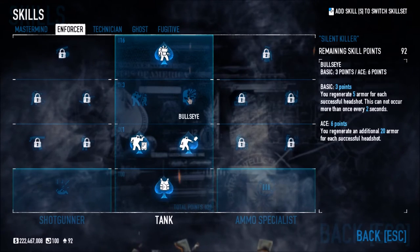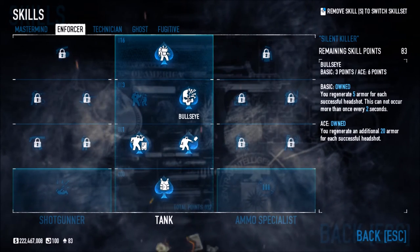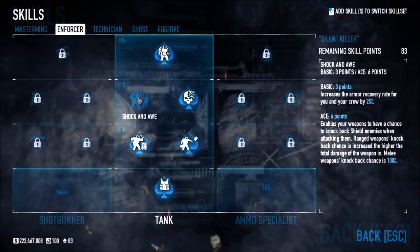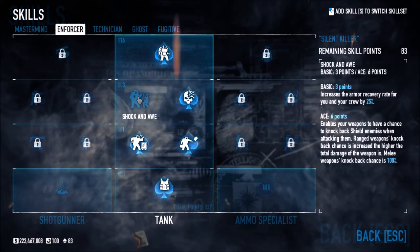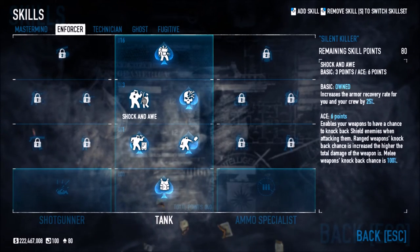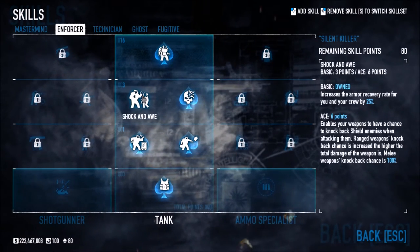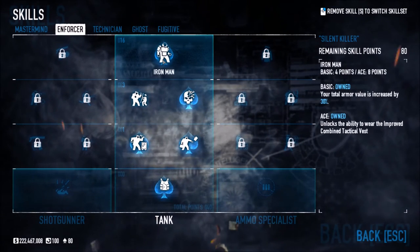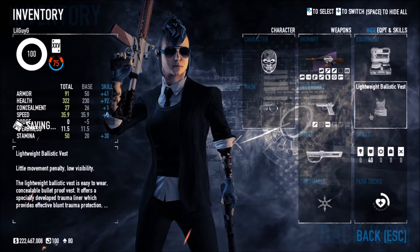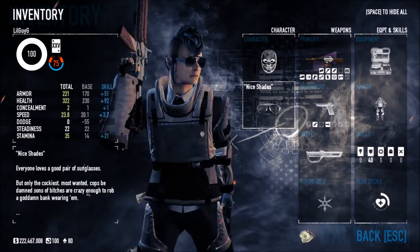When aced, Bullseye generates an additional 20% of armor per headshot. Shock and Awe increases your crew's armor recovery rate by 25% and has a chance to knock back shields. Iron Man increases your total armor value by 30%, and when aced you unlock the Combined Tactical Vest. Keep in mind though, the Grinder perk is disabled when you're wearing it. That covers Tank — it's all about armor recovery rates and being the damage sponge for your group.